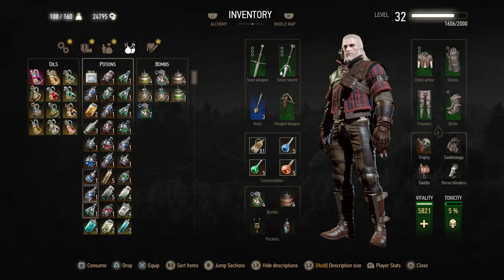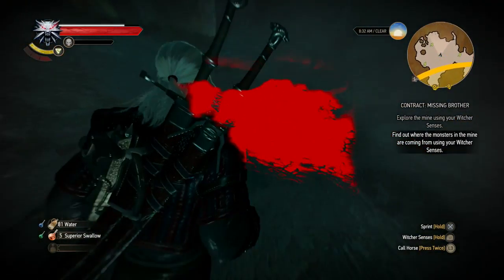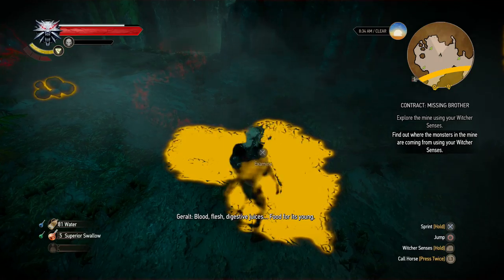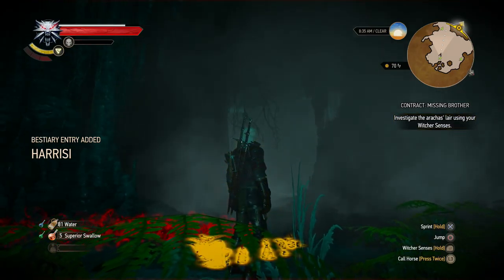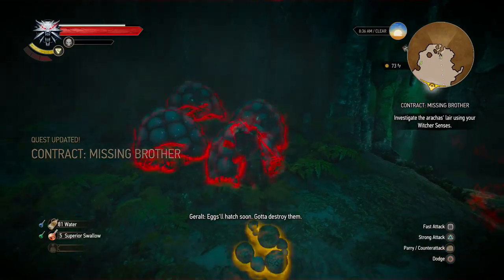We kind of are where we need to be, I think. I'll drink a white honey to clear all the effects. It looks pretty doable. There's blood, flesh, digestive juices — food for its young. The scent goes over there. A venomous one. I hear something. Eggs will hatch soon — gotta destroy them.